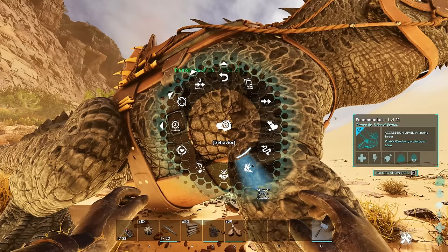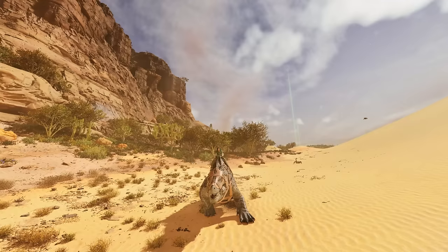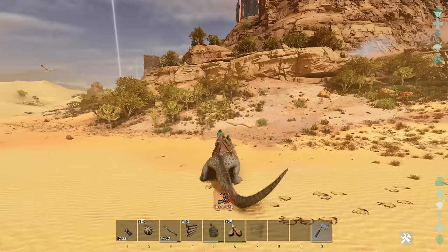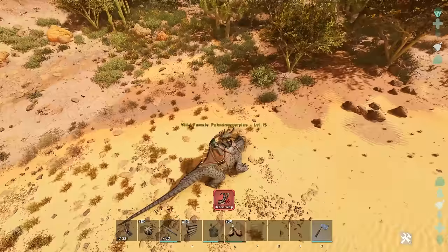He's got some extra abilities, probably based on his tail whip attack. Left click is a bite and it looks pretty ferocious — you can bite while running and walking as well. Right click is the debris whip. The left click does a little armor-breaking sound, so I'm pretty sure it's like acid that can essentially get through the armor of creatures.